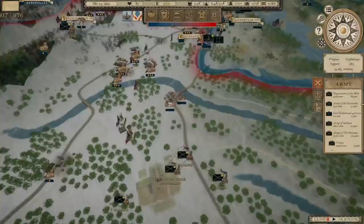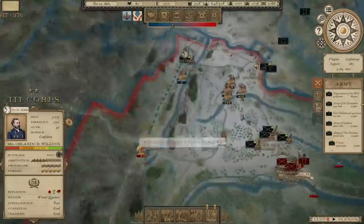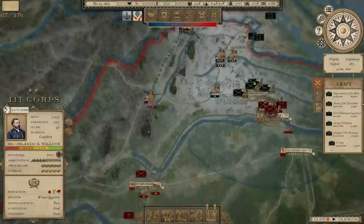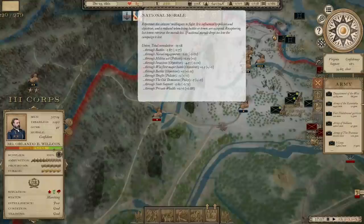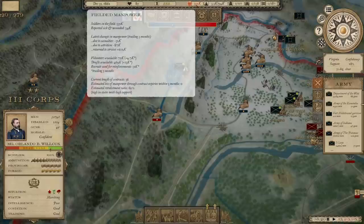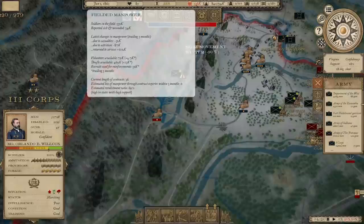I'd really like to get the 3rd Corps down there. Let's send the 3rd Corps down the Shenandoah Valley to Staunton, and if they don't encounter any Confederate troops, we'll swing them around toward Richmond. You can hover over national morale and see exactly what goes into it. You can look at the fielded manpower and see the latest changes based on casualties, attrition, and return to service — volunteers available, drafts available, recruits used for reinforcements.